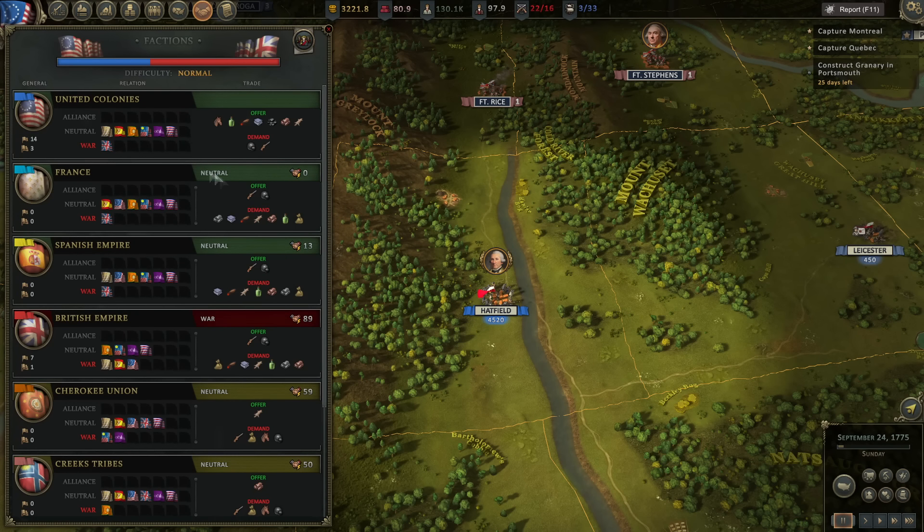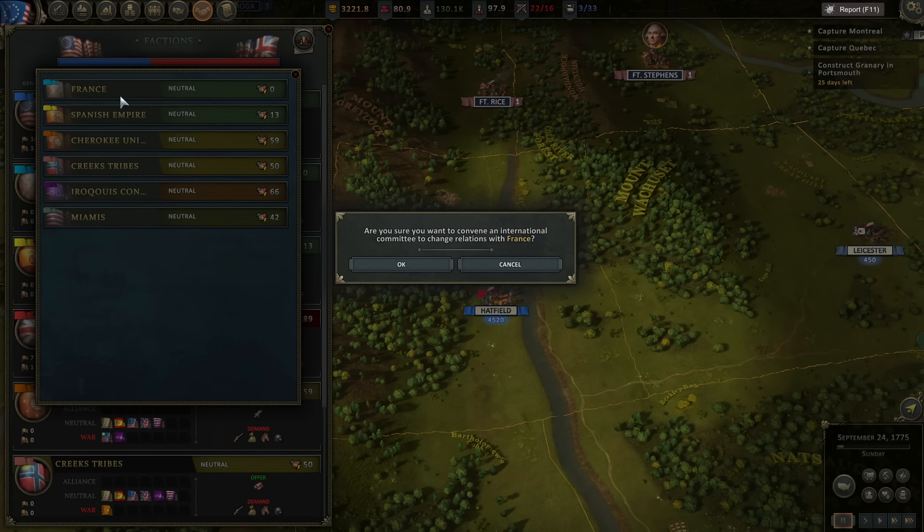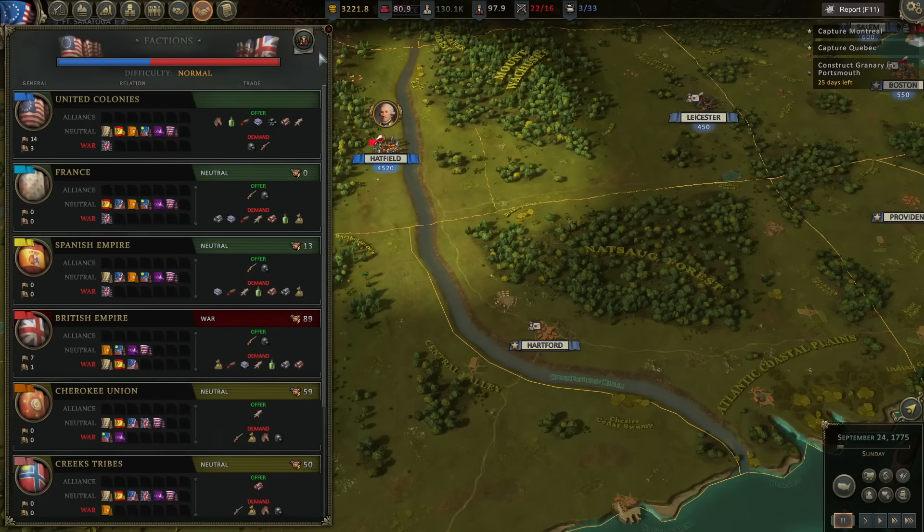With the intelligence department open, foreign relations is now available. I don't really know what I can do here. Tensions with France are listed as 'confidential' — I'm not sure what that means. There's an option to convene an international relations committee to change relations with France. I'd like for them to become our allies, but I'll hold off on that for now because I don't really know what that does.